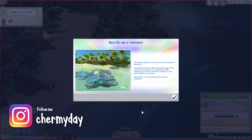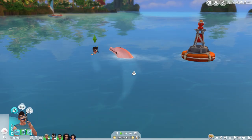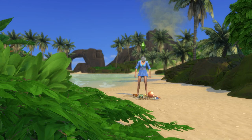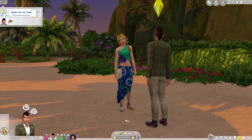When you've cleaned up the island, you'll be able to participate in a few different events, like turtles hatching on the beach, or you might be able to interact with a rare albino dolphin in the water. Just like in real life, you can't stop your preservation efforts. Continue to take care of the island by cleaning up the litter, spraying the invasive species, and chasing away those bad sims.